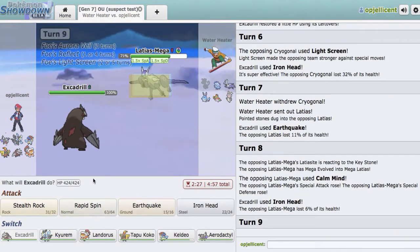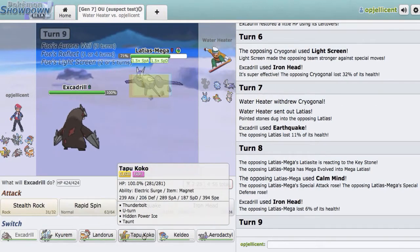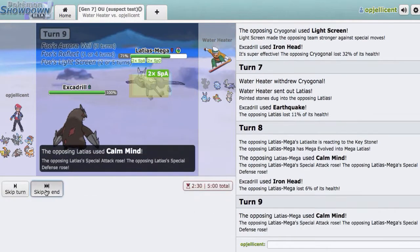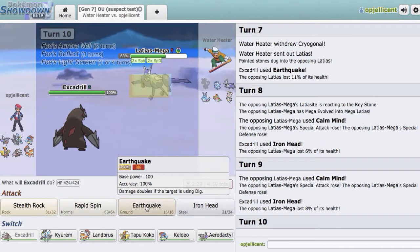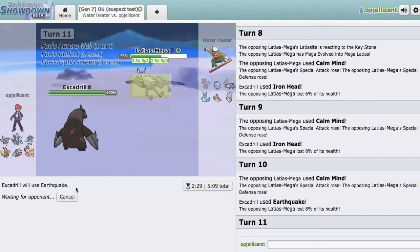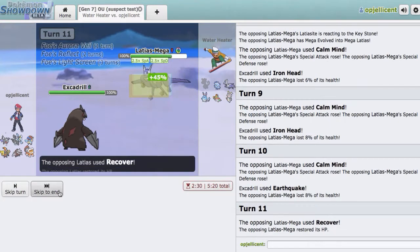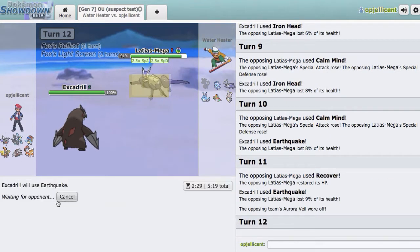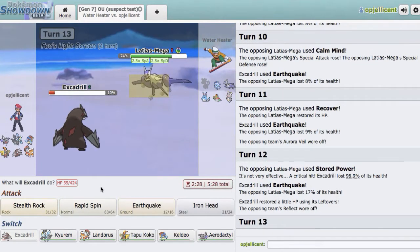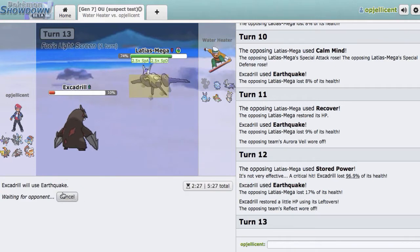That's not going to matter — as long as I put it into range of my other mons. We should be good by the time these screens go away, so I'll go right here for Iron Head again. I don't even know why I'm not going for Earthquake. He probably has a Roost. If we can crit through all of this, that would be pretty cool. But he does have Recover, so that kind of sucks. The screens are going to be gone soon though. There's Stored Power, which is totally fine. And now I can just go right for Earthquake again.